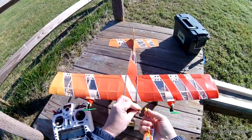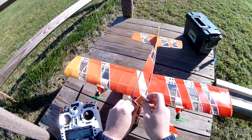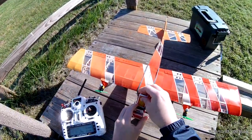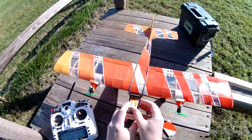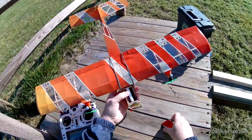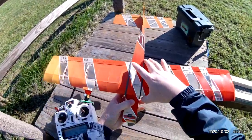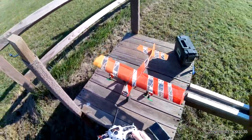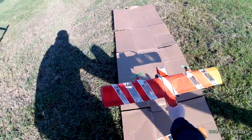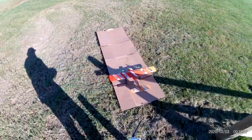Radio's ready. Let's see if we can jam a battery in here. There we go — battery is in. Battery hatch is held in place. Do a control check on the runway. The grass is a little long here, so we are going to use a little cardboard runway to get ourselves some speed.